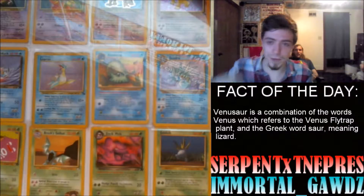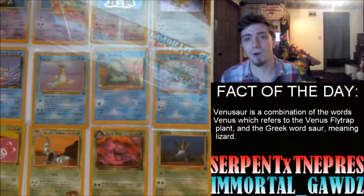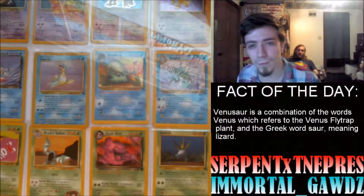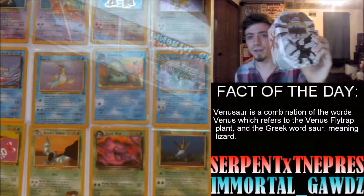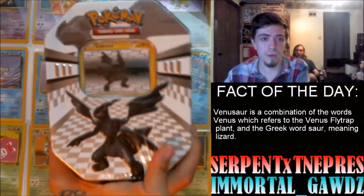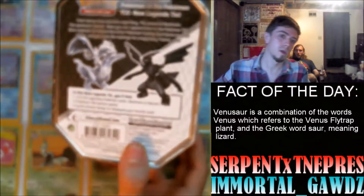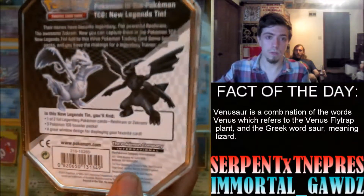What's up guys, we are back for some more great content. Today we have a first timer — we got a tin 10, one of those we've never opened before. This is one of the 10s that comes with either the Zekrom or the Reshiram.